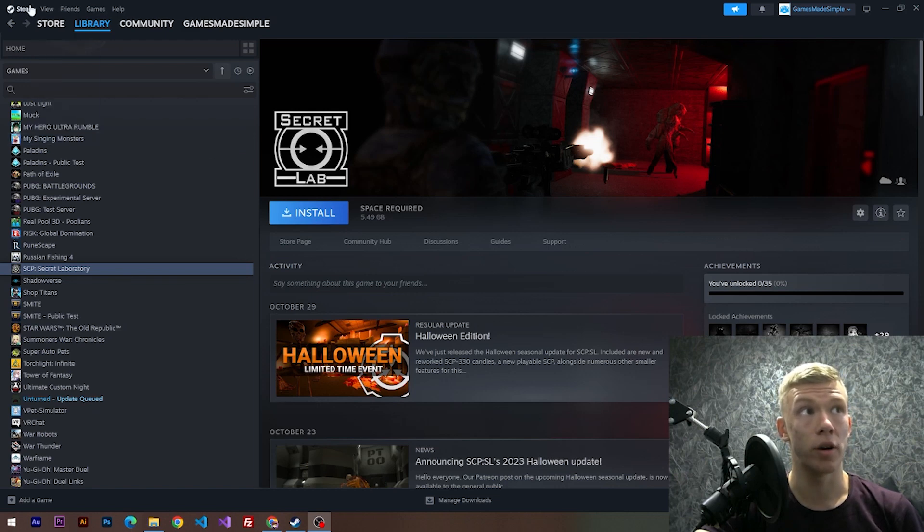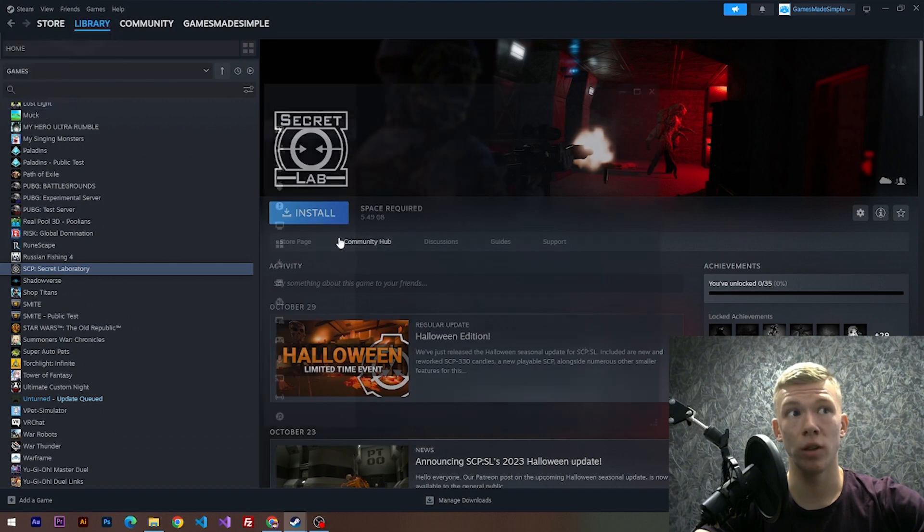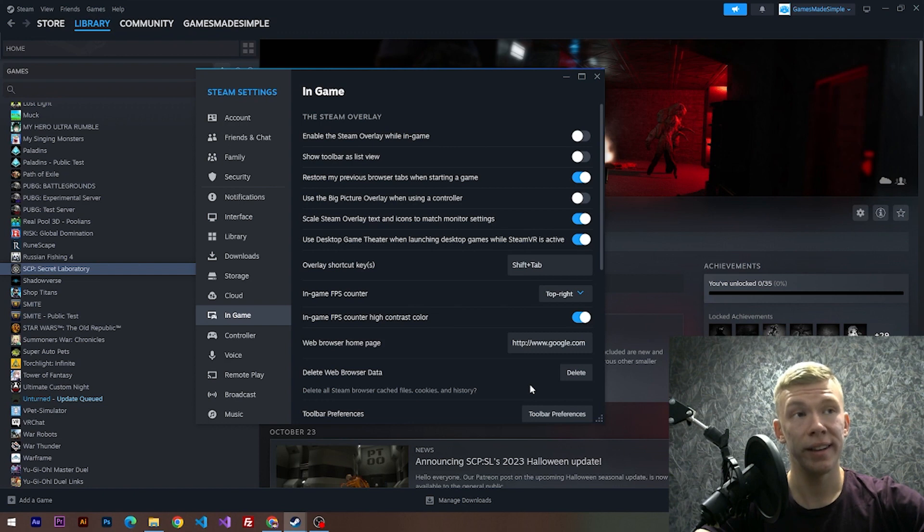First of all, we have to open up our Steam settings. For this reason we need to click on the Steam logo, then go to Settings. In this menu we have to click on the In-Game section.